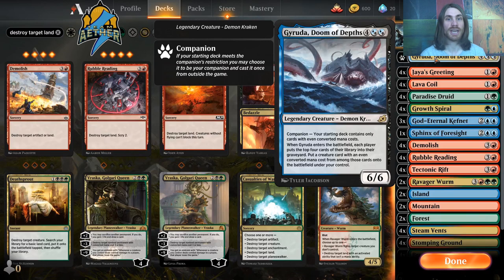Garuda is a companion that has the restriction that we can only play cards with an even CMC — so lands, 0, 2, 4, 6, 8, etc. In exchange for that, we get a 6/6 that when it ETBs lets me mill both myself and the opponent, and we get to reanimate a creature with an even CMC out of that. Sometimes we'll get our opponent's, but our deck is made to have enough options that we'll be able to do that ourselves as well.